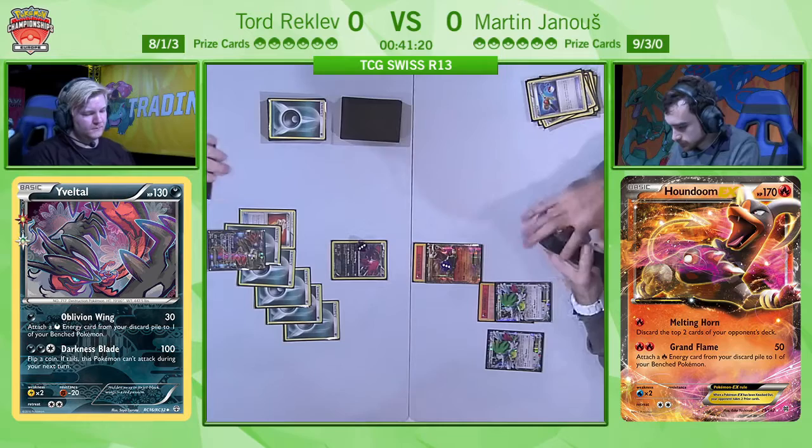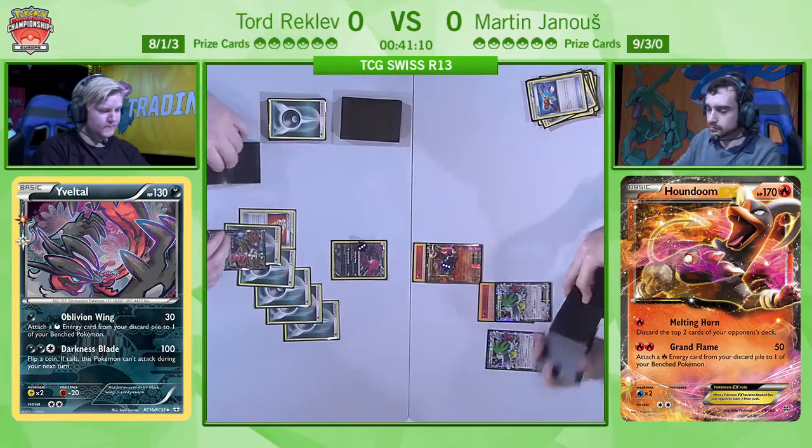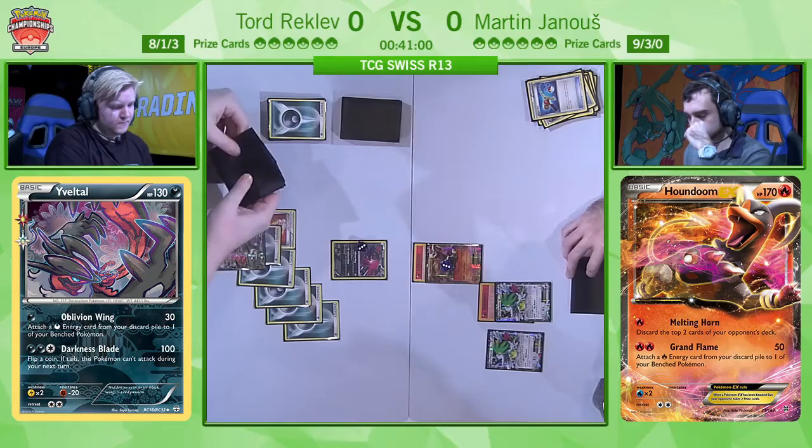We've seen a lot of Yveltals throughout both days already, and Tord is one of the rare few playing the XY Yveltal with the Oblivion Wing. Right now you can see that inclusion has been fully justified — and Tord is surely happier than most to be playing against Martin Yanu, because oftentimes people have no answer at all to this sort of approach.